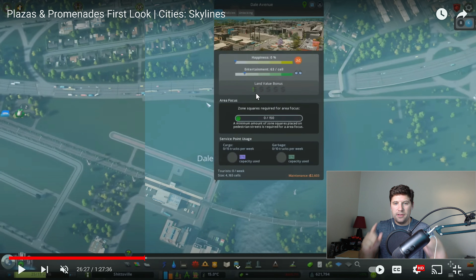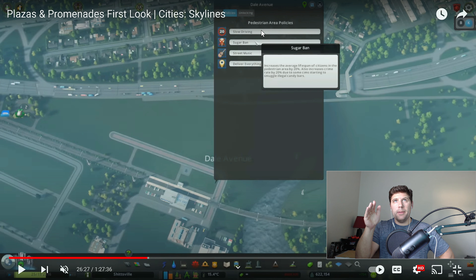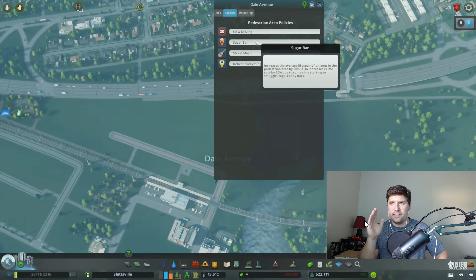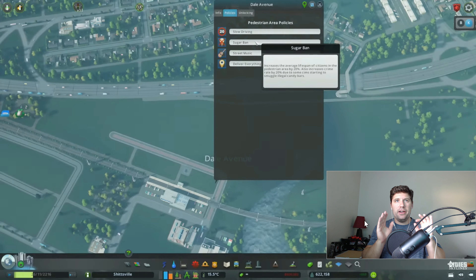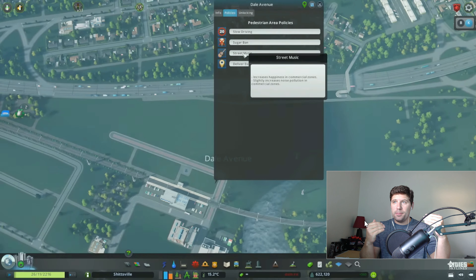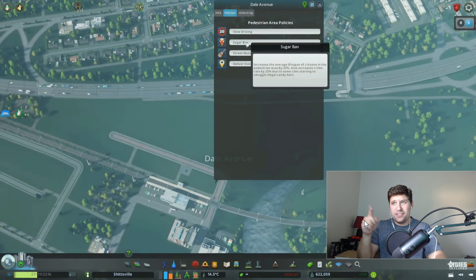Just like every other DLC, we have new policies for a pedestrian area: slow driving, sugar ban, street music, and deliver everything. The sugar ban increases the average lifespan of a citizen in a pedestrian area by 20 percent — so we might see citizens living to 120 years old! Overall, very cool policies. I think the street music and pedestrian areas will be perfect for a stadium area, with pedestrian roads, commercial buildings, and restaurants.